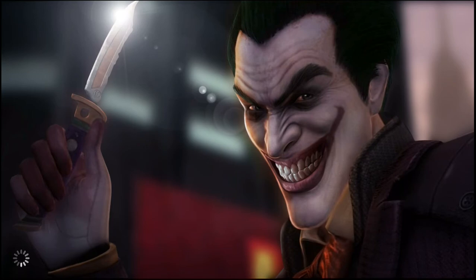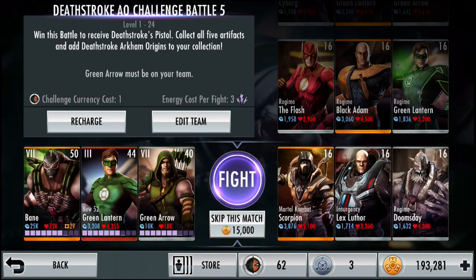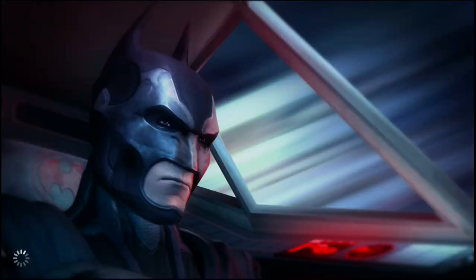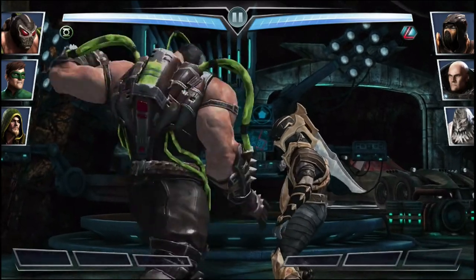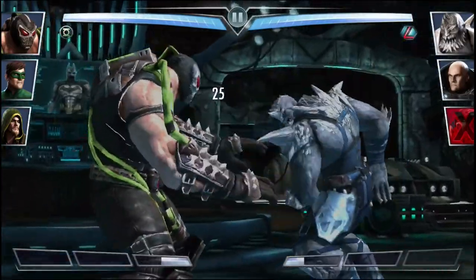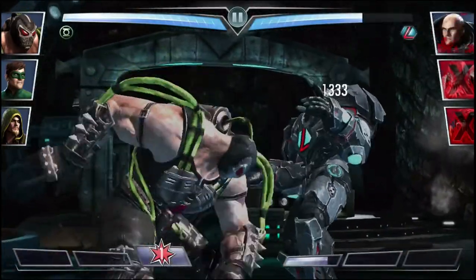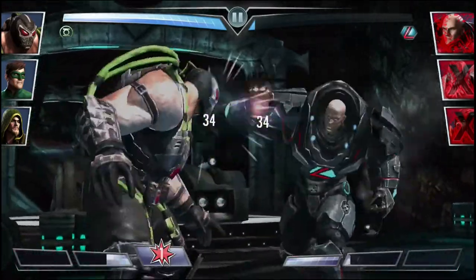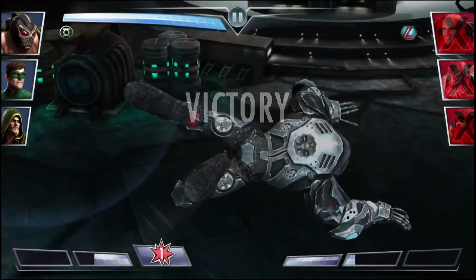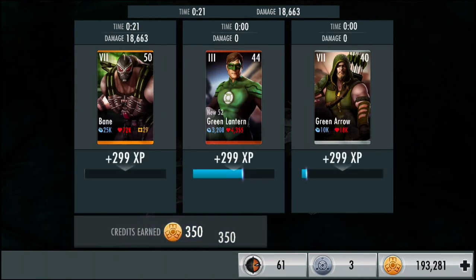Moving on to the fifth fight — level 16 Mortal Kombat Scorpion, Insurgency Lex Luthor, and Regime Doomsday. Fights now cost 15,000 credits to skip. It's roughly 5 heavy attacks to finish a gold card. Even with a crit hit it takes 4 hits to beat Doomsday, and 4 to beat Lex. Fifth fight is in the bag — 350 credits. Still haven't got that random credit bonus but I'm expecting it to be 12,000.